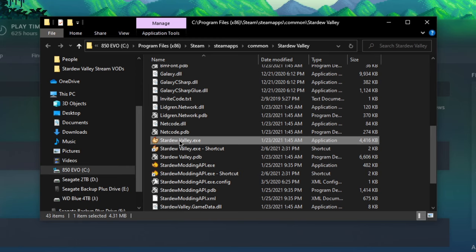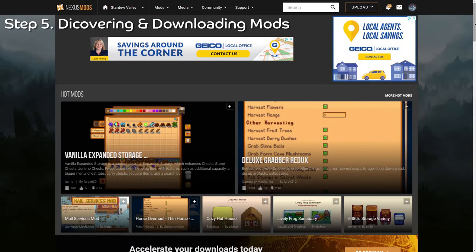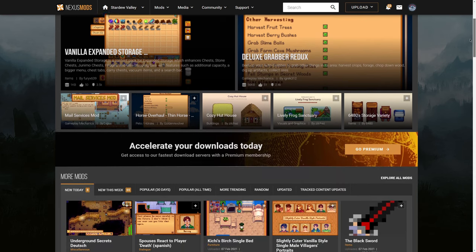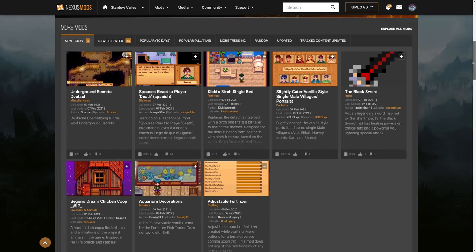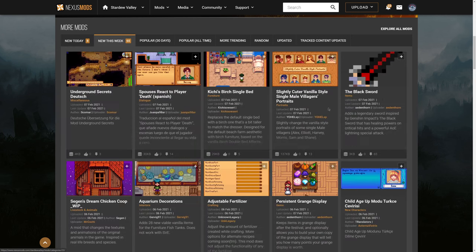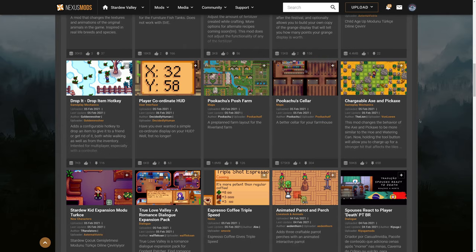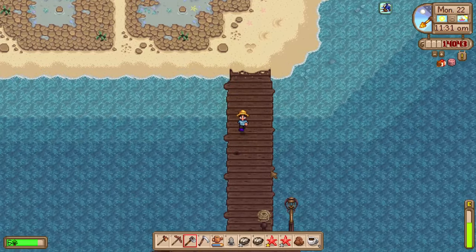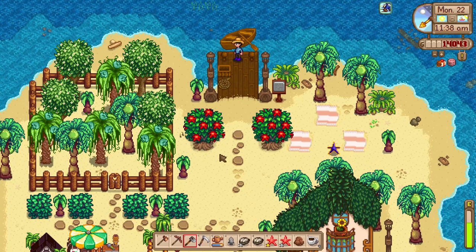Make sure you leave the Stardew Valley folder window open as we'll need it in the coming steps. All right, it's time for the fun part — adding mods! To do so, Nexus Mods is the place to go. There are other places you can download mods from, such as moddrop.com, but Nexus is definitely the primary place to get mods and has more than enough to get you started. This is the part where you get to go shopping for mods — the world is your oyster. You can get to the point where you spend more time modding Stardew Valley than playing it, but trust me, it's just as much fun.